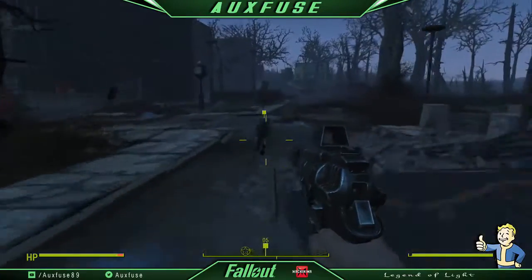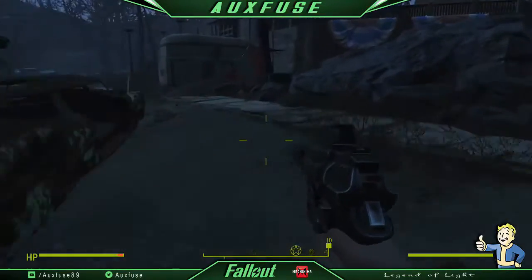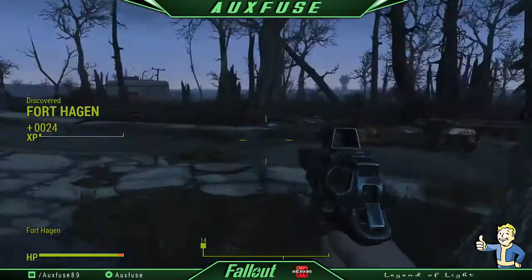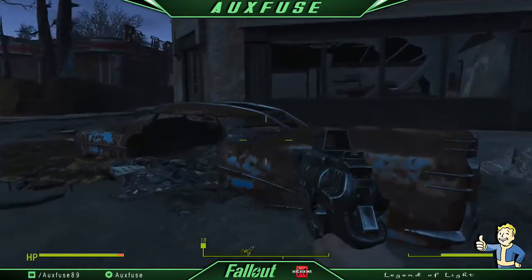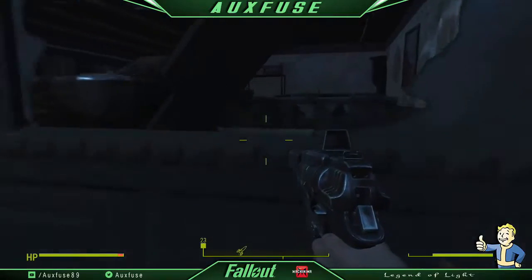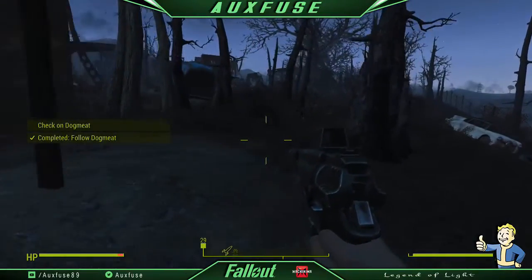What is going on, all you wasteland explorers out there? Today I'm bringing you guys a video on how to get yourself an alien blaster. This is from the Zishin master race that have appeared in Fallout 3 and Fallout New Vegas — an alien race that has visited Earth in times gone by.